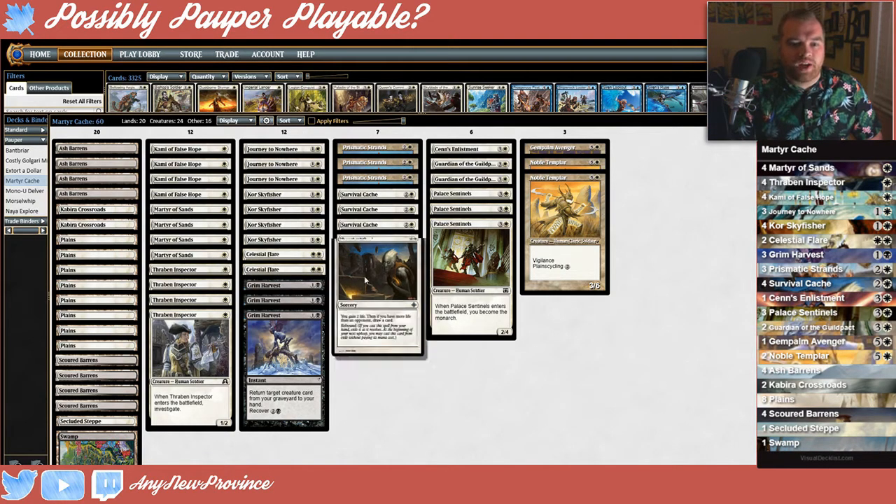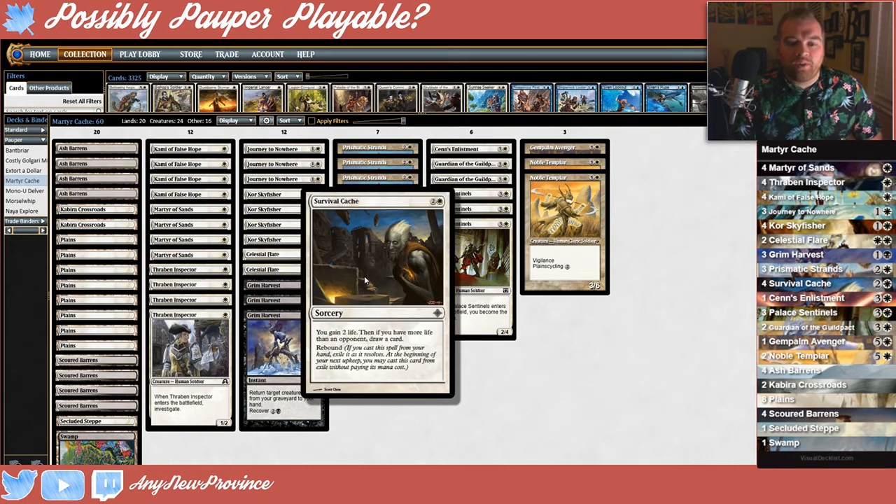I'll start by explaining Survival Cache. It says: you gain two life, then if you have more life than an opponent, draw a card. Rebound. What rebound means is, if you cast this spell from your hand, exile it as it resolves. At the beginning of your next upkeep, you may cast this card from exile without paying its mana cost. We jump through a lot of hoops so that this card actually reads: gain four life, draw two cards.